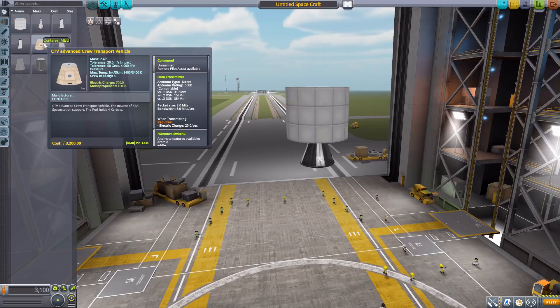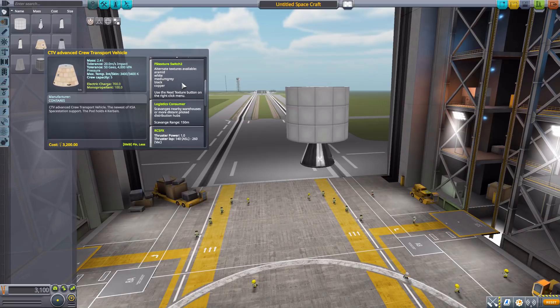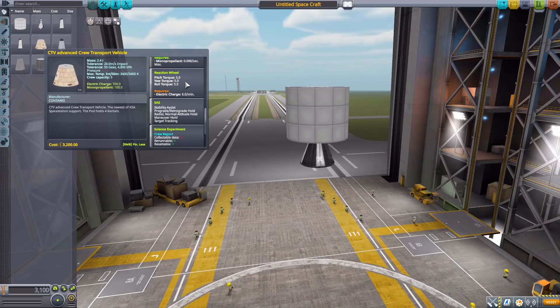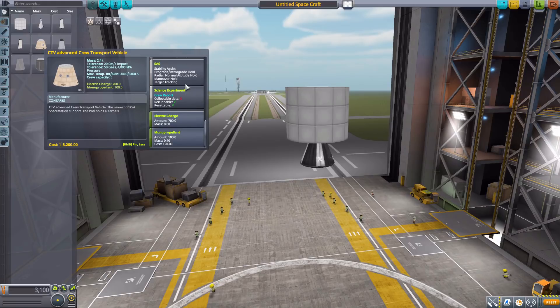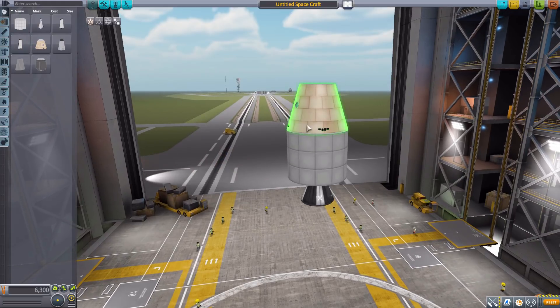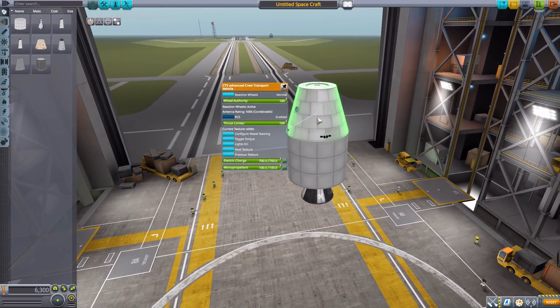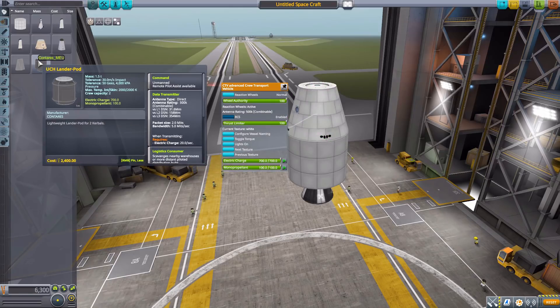Next is the CTV Advanced Crew Transport Vehicle, which is an unmanned command pod that can hold up to five Kerbals. It has a built-in data transmitter, additional textures, RCS, reaction wheel, SAS, crew report, 700 electric charge, and 100 monopropellant. It does have a nice selection of different textures — very cool overall, and nice to have a five-person command pod.